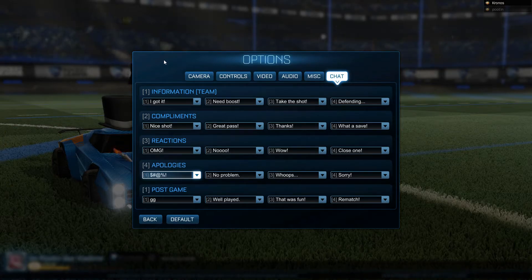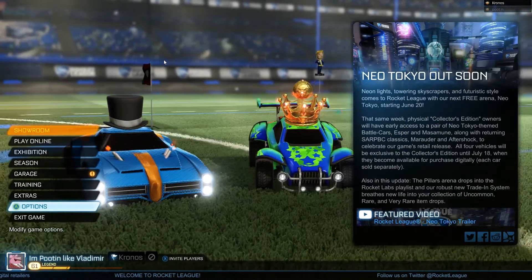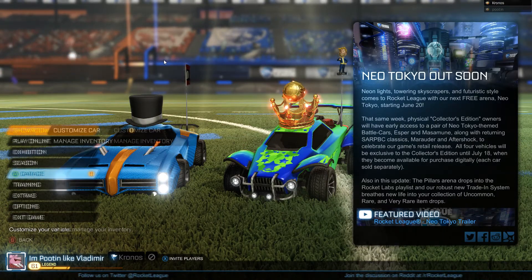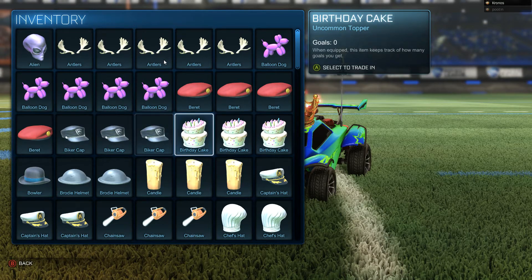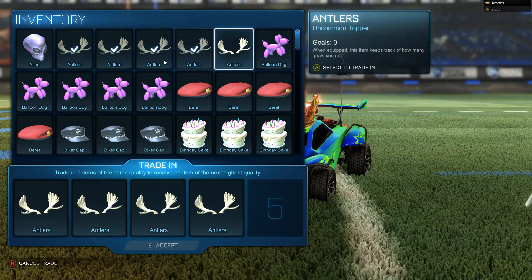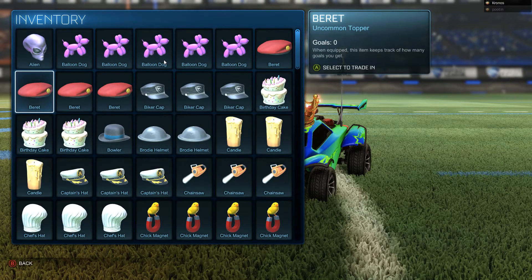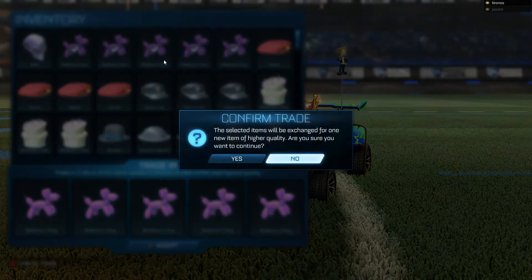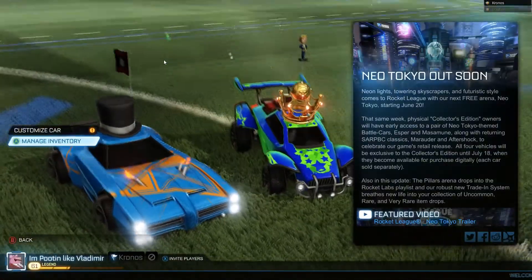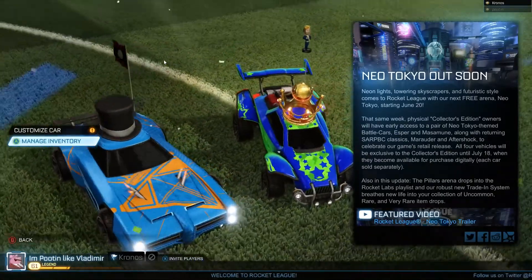They're also locking competitive matchmaking so you can only play with people a certain distance from your rank. It's not in this patch yet — they'll give it time for ranks to settle — but coming in the next update. There will be level caps: a three-division difference maximum. So for example, Challenger 1 could play with Challenger Elite at the highest. In parties of three, it's based on the biggest difference between the highest and lowest ranked player, and it applies per game mode.